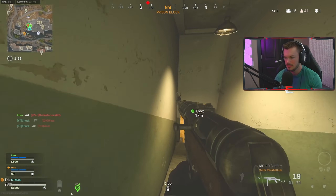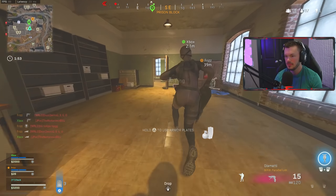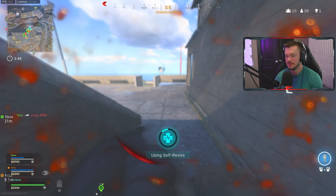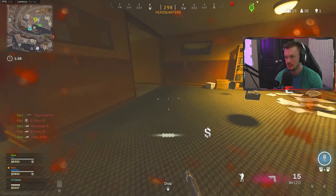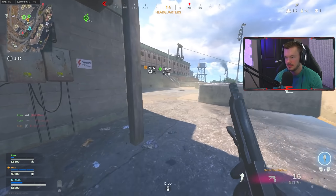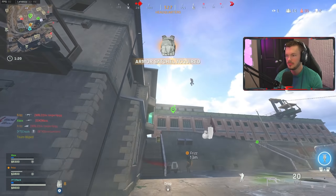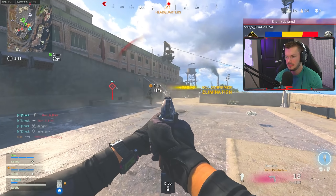Gameplay begins with squad coordination. There's an enemy directly behind — wait, that's not you, that's directly behind me. Got you. You might have to pull back — he's above you. It's one left but his teammates are probably back. You should be good. There's someone on the door, yeah — I was mid-reload. Nice.